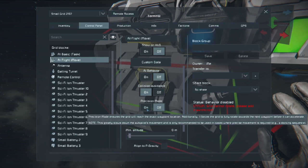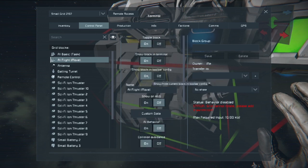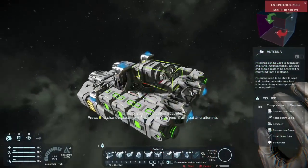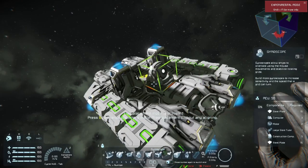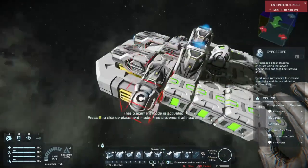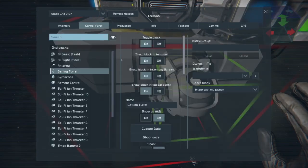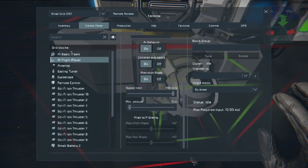Precision mode — I'm not sure if this is new, but we'll turn it on. Now, looking here, I believe all I'm going to do is press on. Oh, I forgot something — it needs a gyro. I forgot the gyroscope, folks. There we go, we've got a gyroscope going. Now it should be moving here in a moment. Let me check one more time — AI behavior is on. Yes, okay.